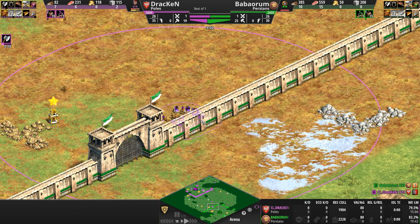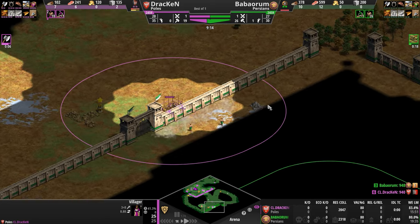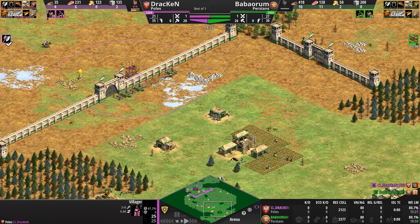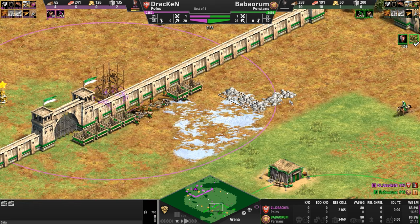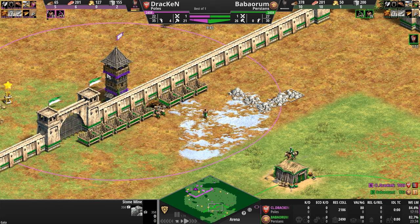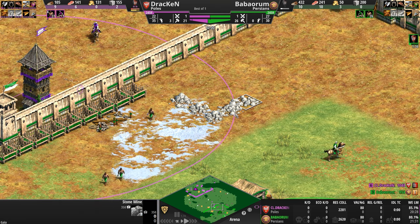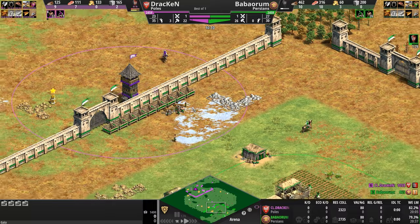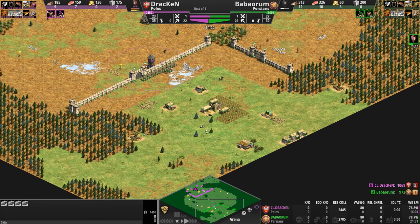Good timing to finish civ introductions because it looks like our Pole wants to make an issue of it — he's laming the stone. This is incredibly important on Arena: the location of resources inside your base and how close they are to the walls. With a patch like this about to get lamed, 80% of it — four out of five patches — are about to get hit by this one tower. If Baba Oram wants to put up a tower defense of his own, he has only one stone patch to mine for the immediate future.